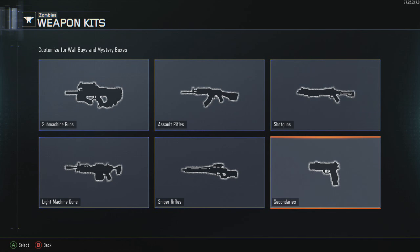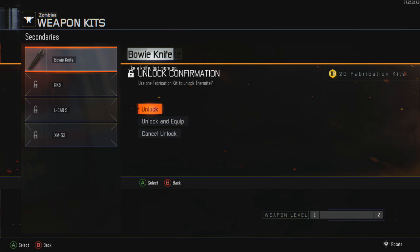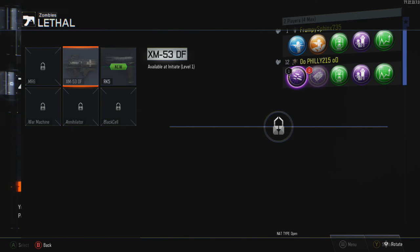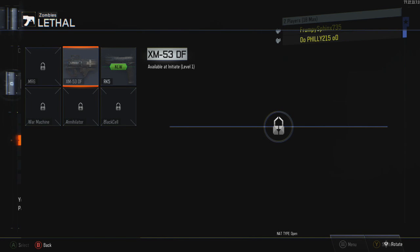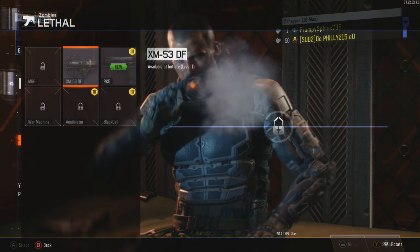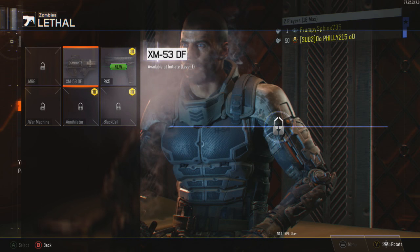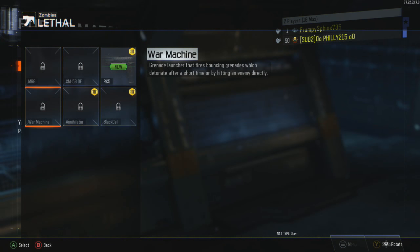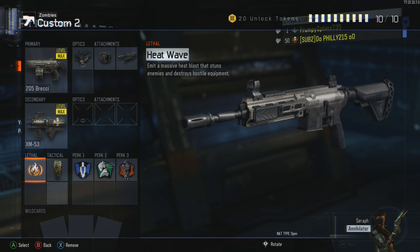Now once you're in this screen, you want to go to secondaries and then hover over the bowie knife. Now using controller number two, you want to press A. Once you've done that, using controller number one, you want to back out of the zombies menu, which is going to be B, B, B. Then once you're at the main screen, go up one, click A, scroll all the way to the top and click A again. This is going to put you in the public match menu. Now using controller number two, scroll over to where it says war machine and click A. You are now going to have heat wave in your lethal or tactical slot.